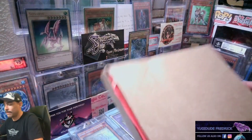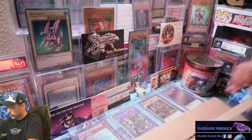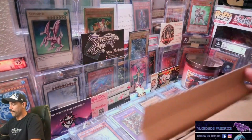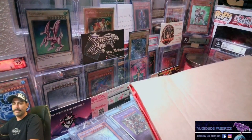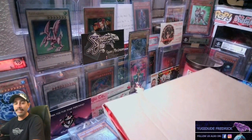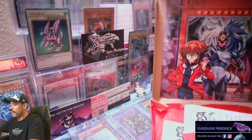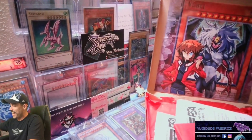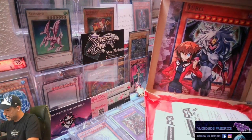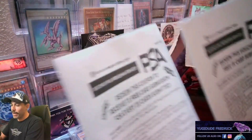With that being said, we're going to go ahead and get this thing open. Do my nice little rip here. For those that don't know, the inside label — I actually keep all those, so I have quite a few of them. Oh, we got Jaden and Yubel on the back, and oh, what is this? There is something in here. Hold up — let's go!